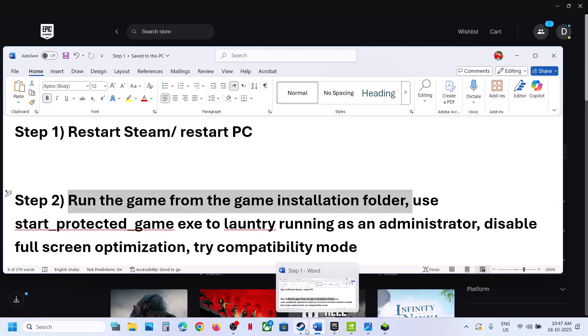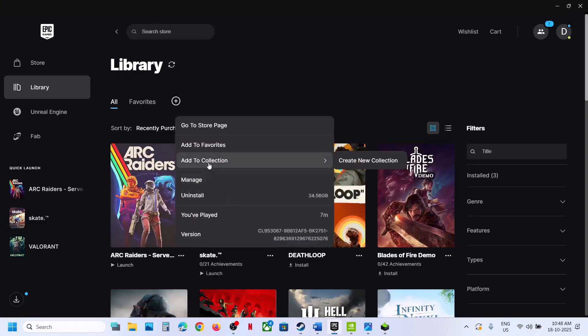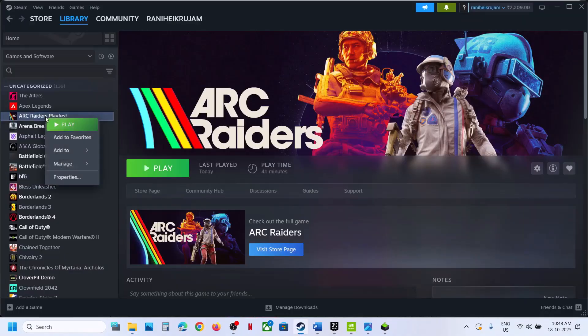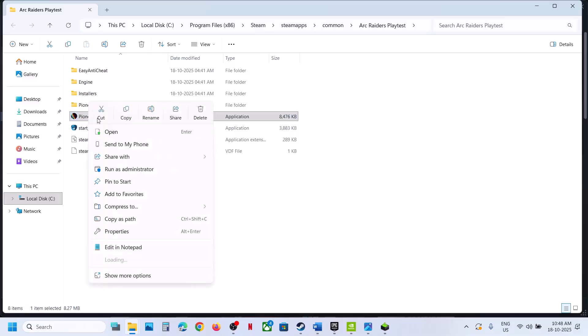The next step is to run the game from the game installation folder. If you have the game on Epic Games Launcher, click on the three dots, click on manage, and then click on the installation folder. This will take you to the game installation folder. If you have the game on Steam, right-click, select manage, click on browse local files. Make a double click on the Pioneer game to try to launch the game from here.